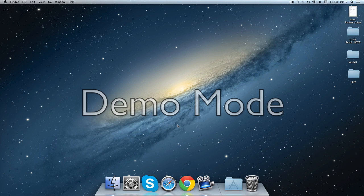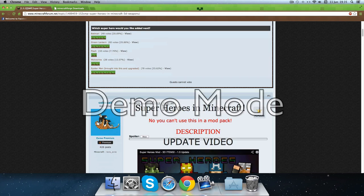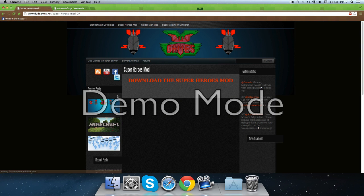I'll be showing you how to get the superhero mod on Minecraft 1.5.2 on the Mac. You're gonna get the mod - the link will be in the description. You're gonna scroll down to see it and click on it. You're gonna come to this website and just click the first thing.